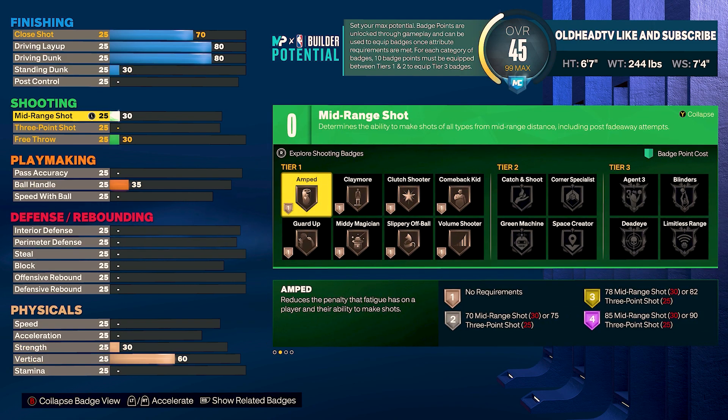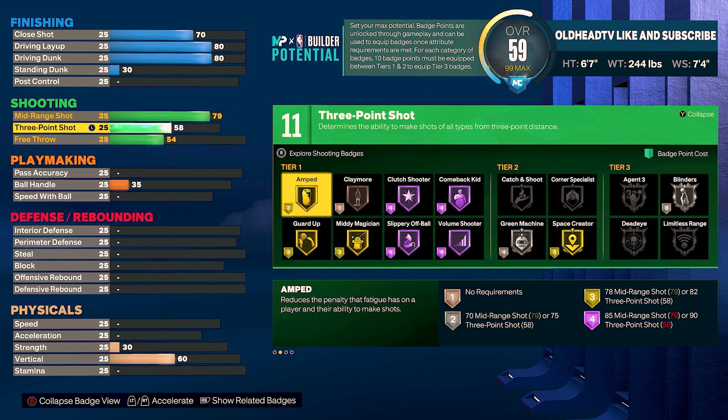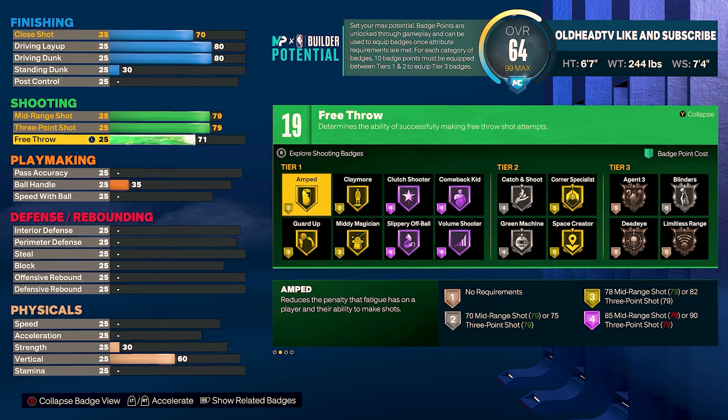Now let's get into the shooting. For your mid-range shot, we're gonna take that to a 79. And your three-point shot, we're gonna take that to a 79 also, and that right there should have you at 19 shooting badge points. For your free throw shot, you're gonna take that to a 72. All you really need is a 70 to 72 to green consistently — I've seen people do it with less. The best free throw shot for a low free throw rating, in my humble opinion, is Carmelo Anthony — it's very smooth, easy to time, and you can see the cue. And if you aren't fond of shooting in the 70s, you can lower the mid-range and push the three-point rate into an 83, but it will change the build name to a 3-and-D wing.